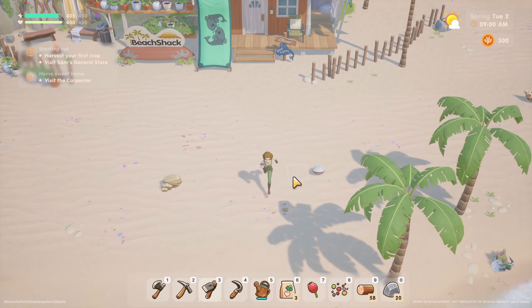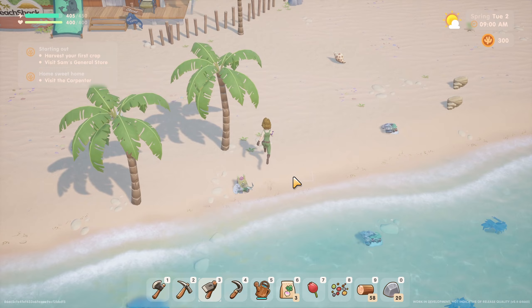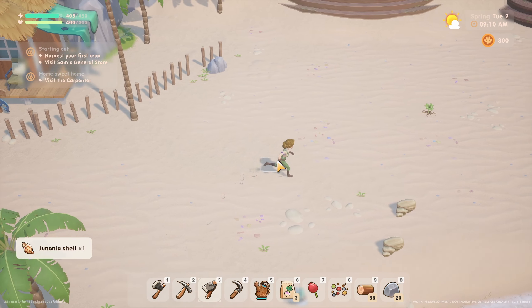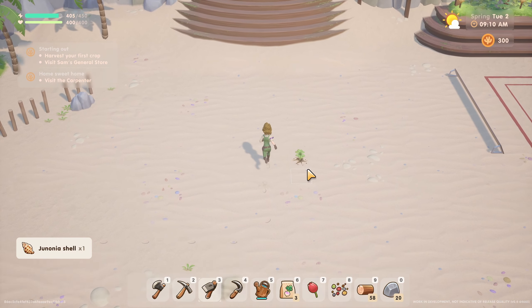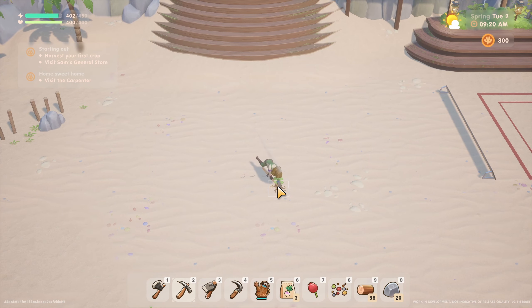Oh, the beach! Who are you? Hi! Nice to meet you — this is Eva. My name's Everest, E for short. 'We don't see too many new faces, so your arrival is great for the town.' Nice, okay!